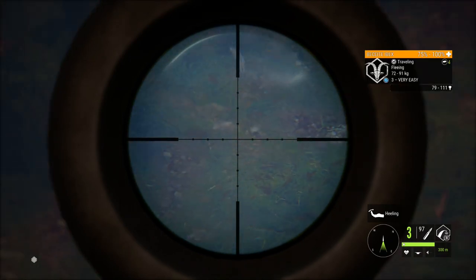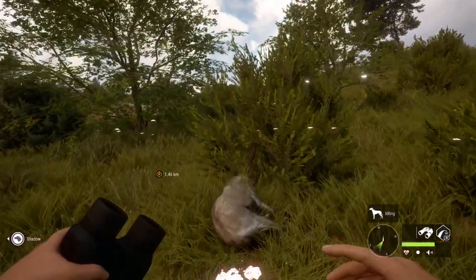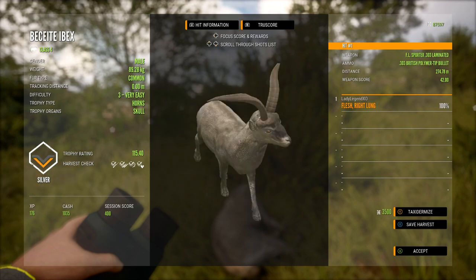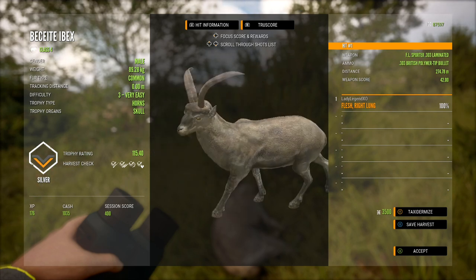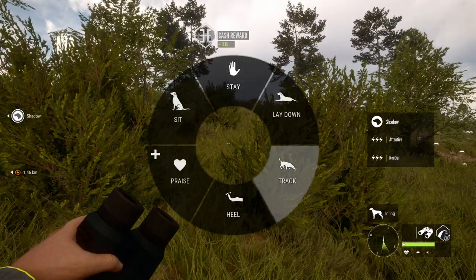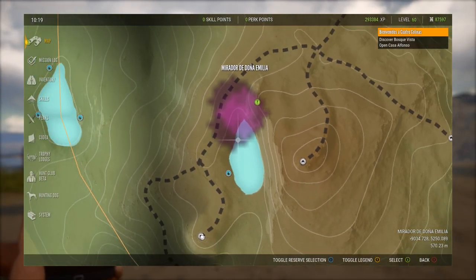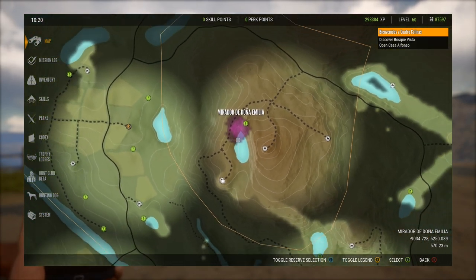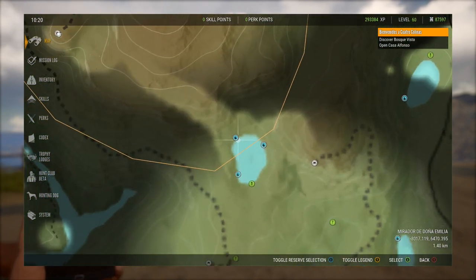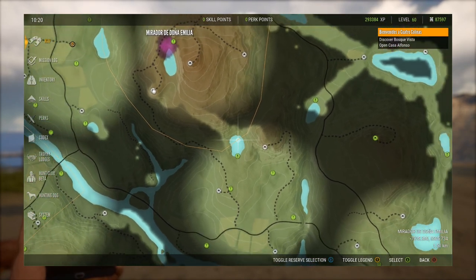It would be a good idea to place a tripod if you're going to kill a bunch of them up here because you will destroy the zones pretty quickly. This is Beceite mountain — an amazing, the very best spot for Beceite Ibex on the map. I would hit this spot on different multiplayer servers over and over again. This lake here is also really good for Beceite — I've shot a couple of diamond Beceite from that lake as well.